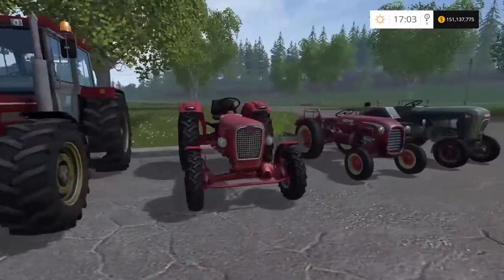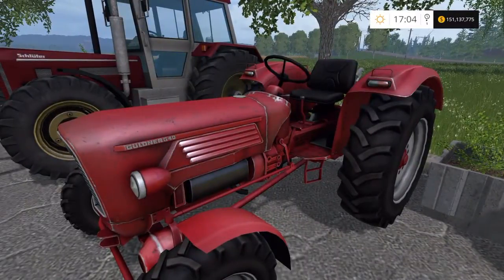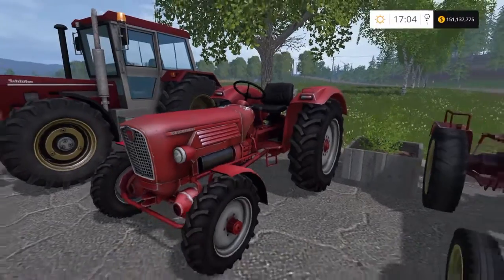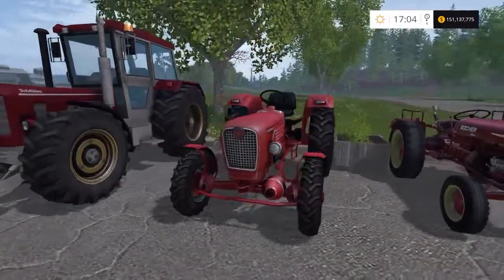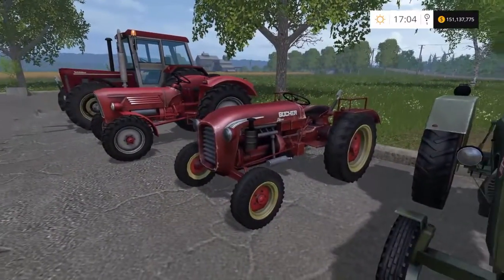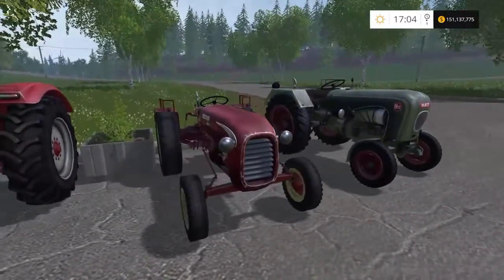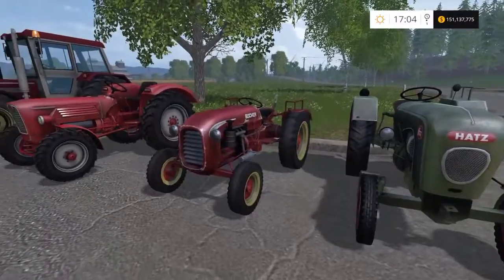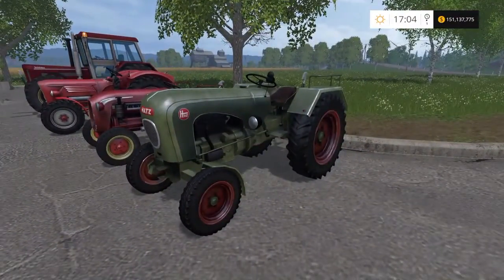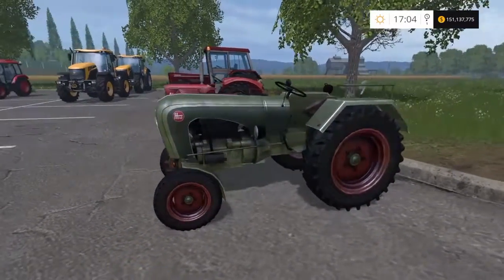So the last of the classic tractors — the Gildner G40, 38 horsepower, £14,000 to buy, top speed of 13 mph. Then the Booker D4000 — a nice-looking tractor with quite a futuristic ergonomic design, 38 horsepower, £12,000 to buy, top speed of 17 mph. And last, the Hatz H340 — 40 horsepower, £13,000 to buy, top speed of 18 mph. Small little things, if you like a classic tractor knocking around the farm.